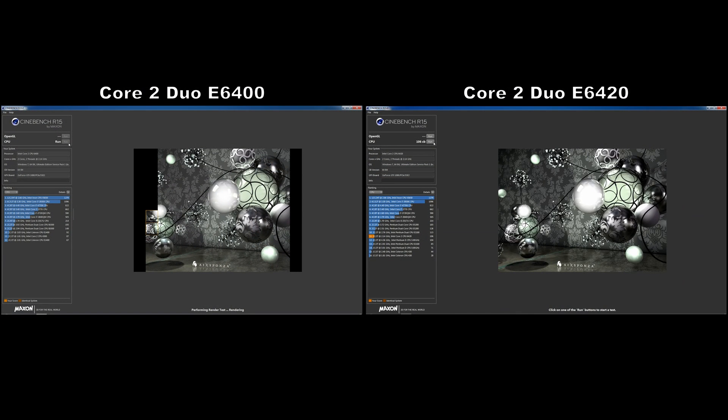First off, to get an idea of what kind of impact, if any, the difference has on multicore rendering performance, I fired up Cinebench R15, a multi-threaded benchmark popular with extreme overclockers that tests multicore performance by rendering a photorealistic 3D image. I already ran the E6420 through Cinebench, which you can see on the right hand side now, and that at the stock 2.13GHz speed with 800MHz RAM managed a multicore score of 106. The E6400 however, at the same stock 2.13GHz speed with the same frequency RAM, managed a score of 102, which puts it at 3.92% slower than the E6420 at the same frequency.